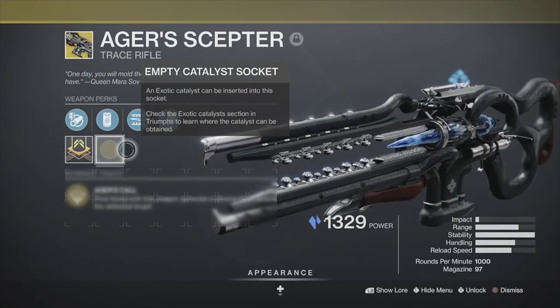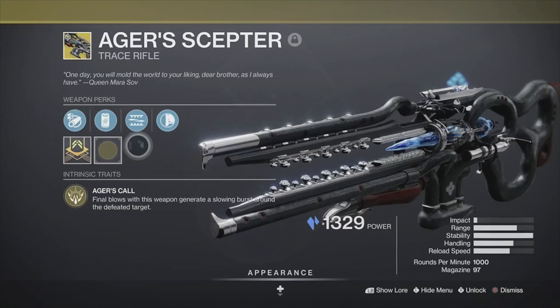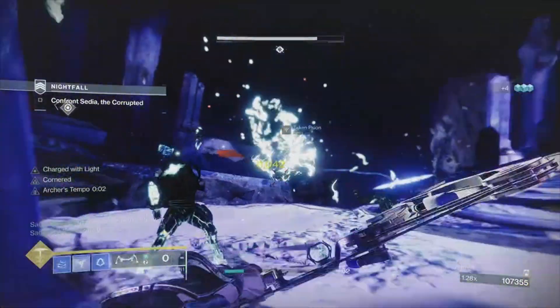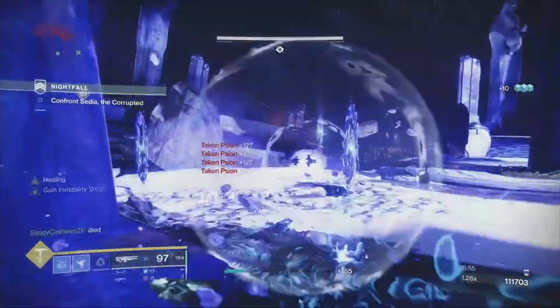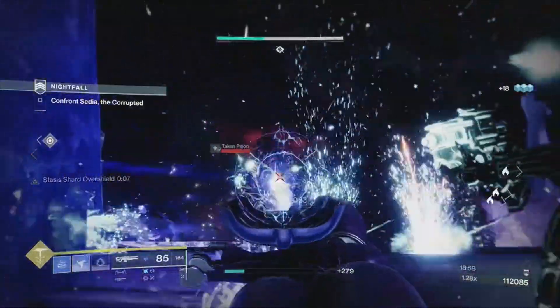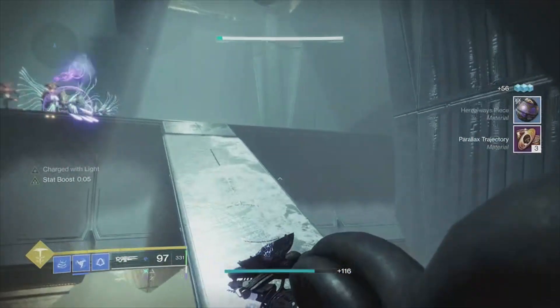It has a catalyst slot, so we can expect that soon. It also comes with a perk similar to the Cryosteja sidearm — Riga's Refrain. Getting stasis kills reloads the gun from reserves, so getting kills with the gun, or any stasis damage in particular, will reload it even when stowed. After playing around with it in a few activities, it seems best used against minor enemies to freeze everything around it, making it a clear add control gun.